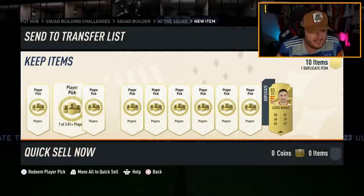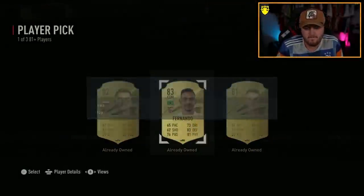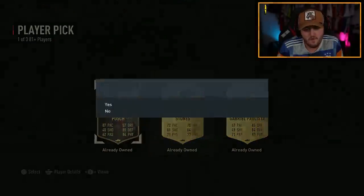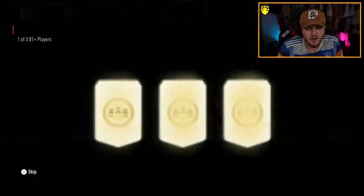We got Lil Bro Torres in the 82-pluses, so we've kind of got to beat the 86 Torres — that's what we've got to beat. It's not started off amazingly, though. In-form Posh — we'll take that. Not bad at all. Let's continue.